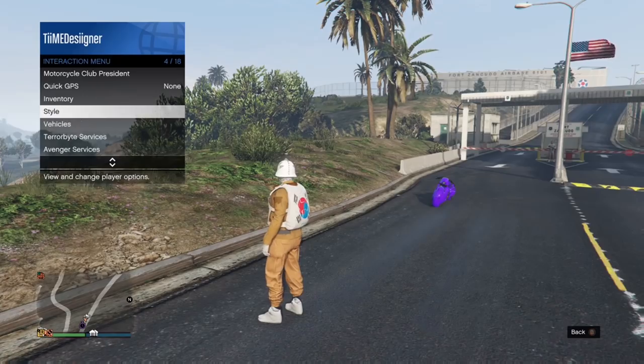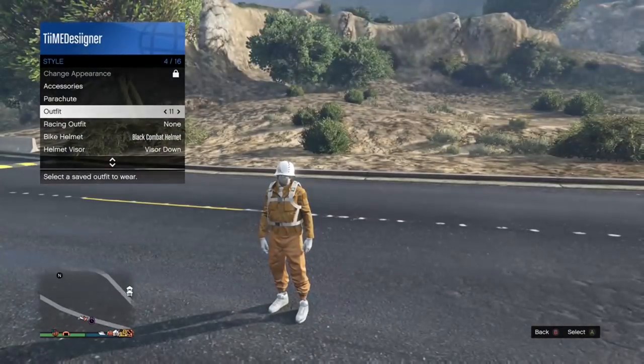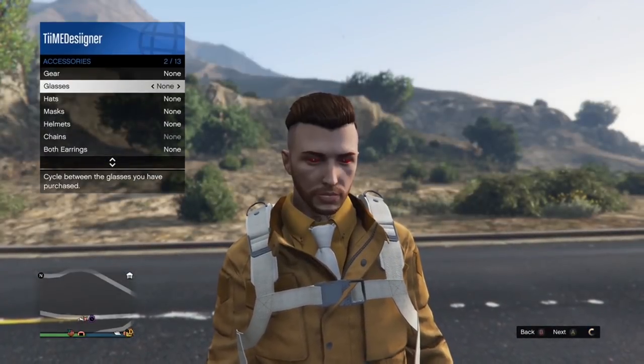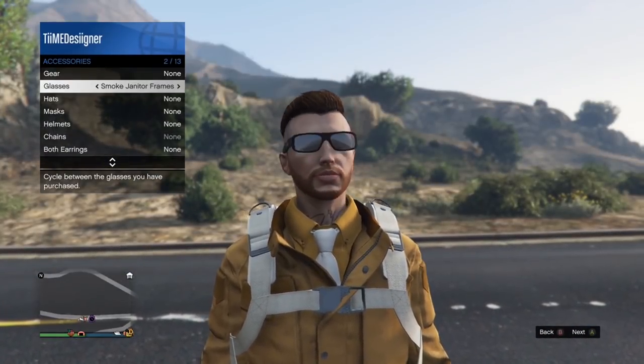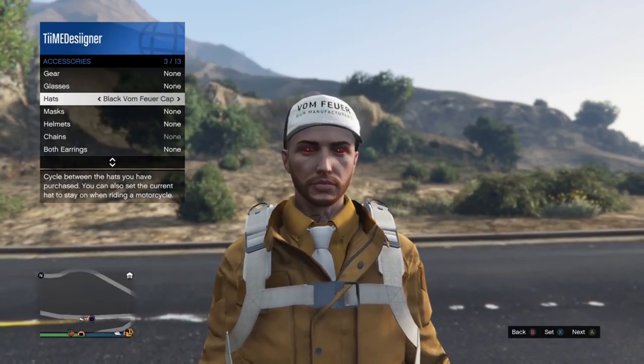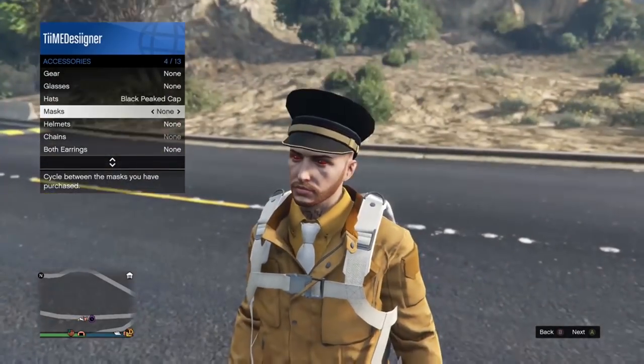Now you want to go to your outfits and take one that has a parachute. I picked this because this is the only one I have that has a parachute on it. Now you just want to go into accessories and put on a forward-facing cap. So on your outfit, you're gonna need a parachute and the forward-facing cap — that's all you need. Parachute and forward-facing cap, that's all you need for this outfit.